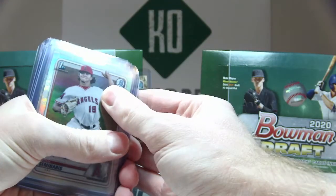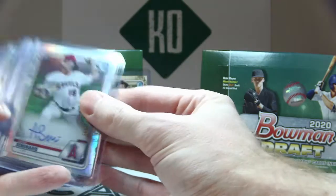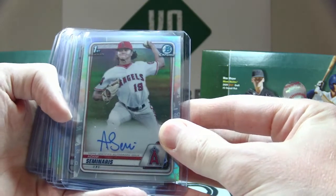If you want to get in on that in later breaks, all you have to do is join our Facebook group KO's Card Breaks. About 30 minutes before each break we put things up for sale that are either unsold or not paid for.